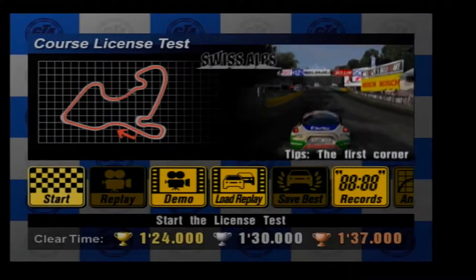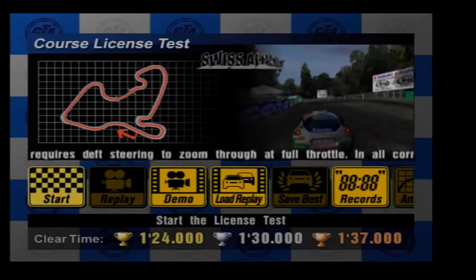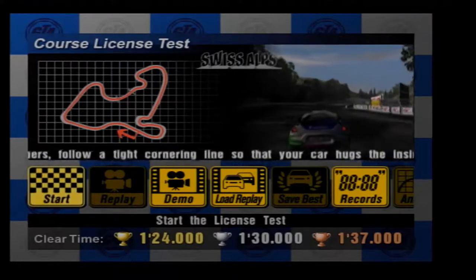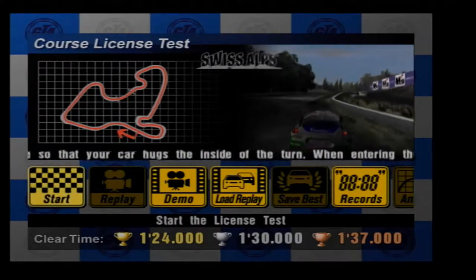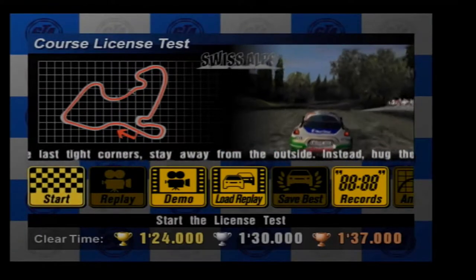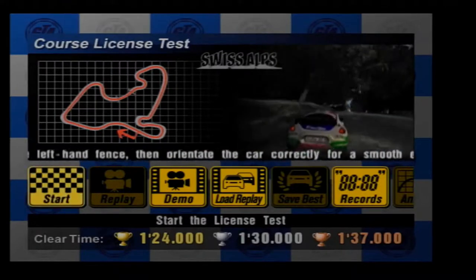The car we are driving is the Toyota RSC Rally Car. In terms of our target times, we need a 1 minute 37 minimum time to pass, which is essentially a bronze, a 1 minute 30 for a silver, and a 1 minute 24 for a gold.